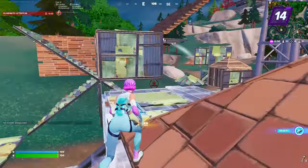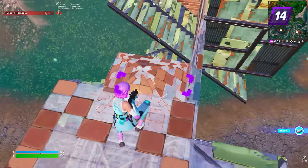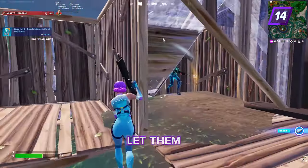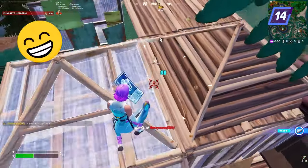If you want to be a real pro, there's another method that requires a bit of patience. You can predict your opponent's movements and aim where they're going to be, then let them line up to your sights so you can get the elimination, up your score, and win more matches.